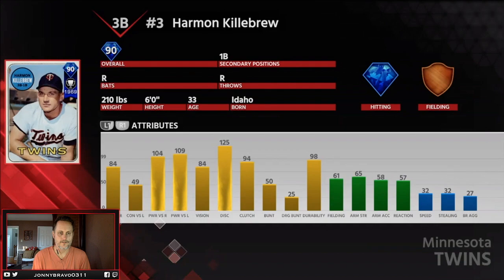His contact is great against righties, not so good against lefties. Vision's got 84, 125 discipline. Fielding's kind of mediocre, speed is meh. But definitely a decent bat to have if you need a righty that's good against both righties and lefties.